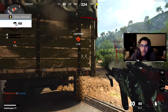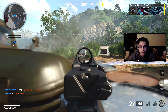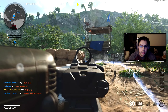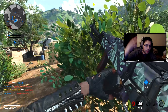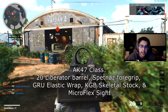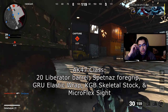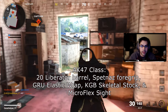The best class setup for the AK-74 is five attachments: the 20 Liberator Barrel - you can either use that or the Muzzle Break, one's better at range and Liberator is more damage. Then Spetsnaz Foregrip, GRU Elastic Wrap handle, KGB Skeletal Stock, and finally the Micro Flex Sight. You can use whatever sight you want, but Micro Flex is one of the most preferred on any weapon.